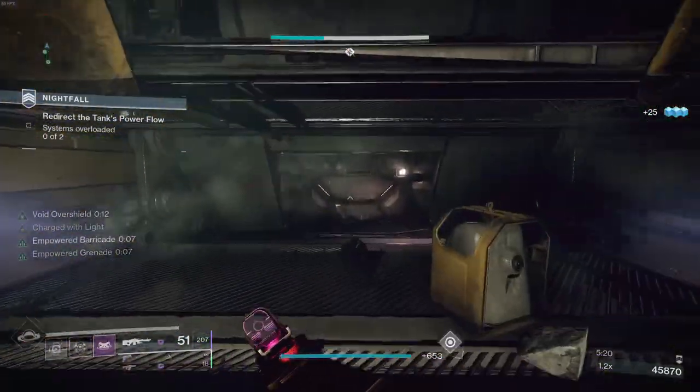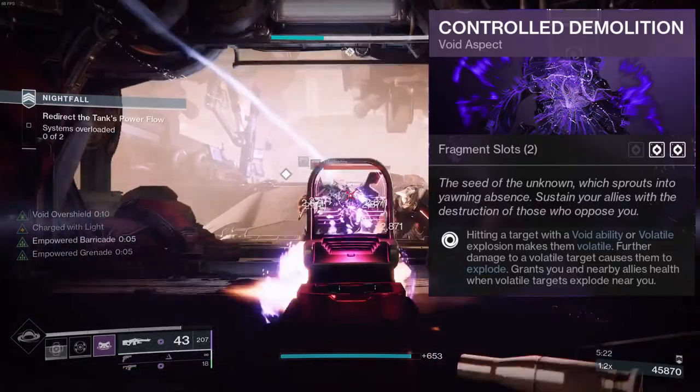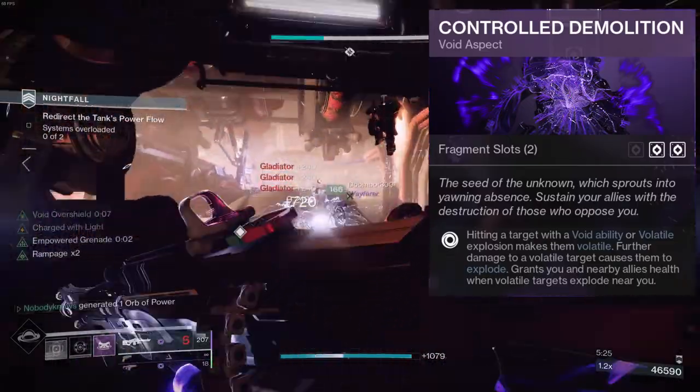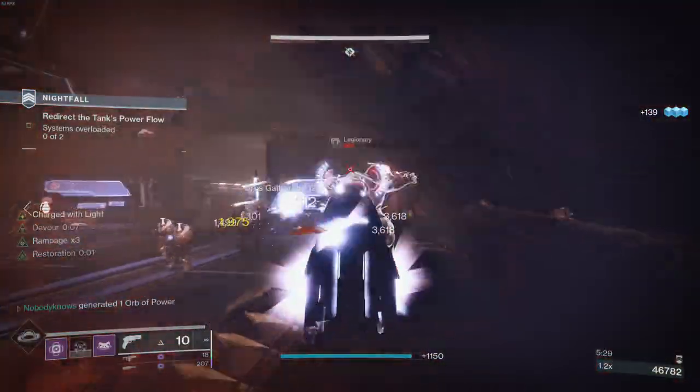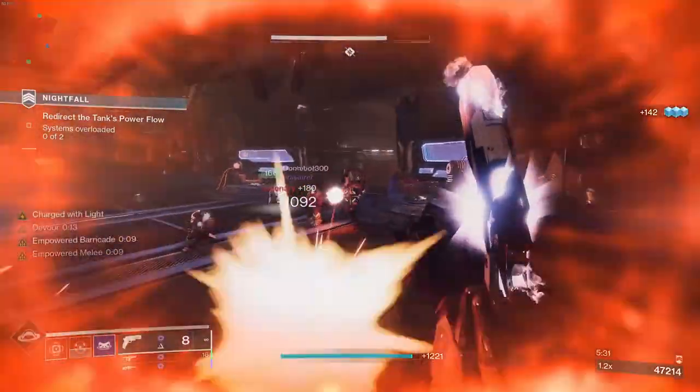Obviously, the subclass is Void, and Void Titans have the aspect Control Demolition, which makes all abilities cause Volatile, and triggering the Volatile explosions will heal you. The regen is substantial in instants, so no need to go overboard on defense here.